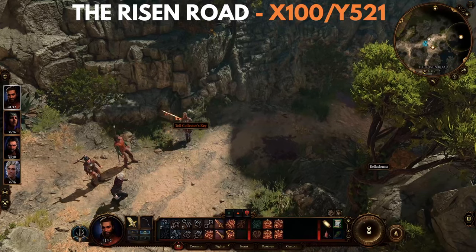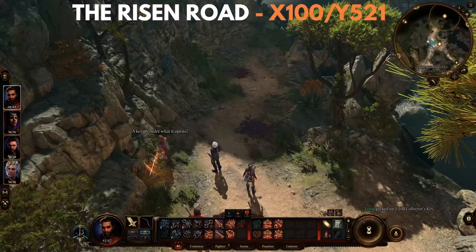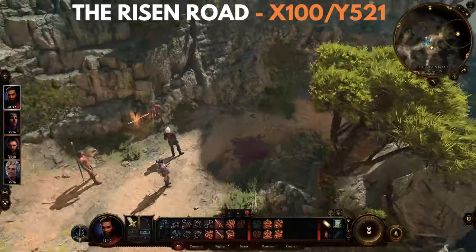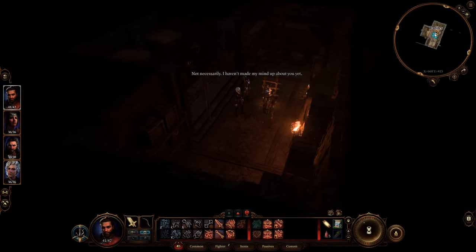The location of the Toll Collector Key is on the path towards Karlak, just south of the Toll House, and you can see where to find it on screen right now. As a side note, the paladins within the Toll House have no business with the cellar, so they won't know much, and they won't have a problem with you exploring.